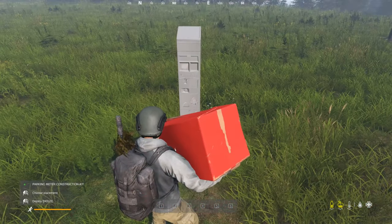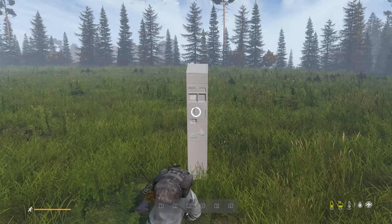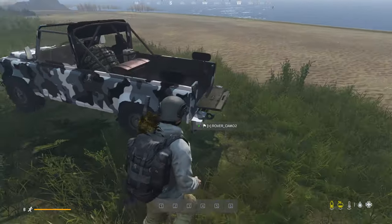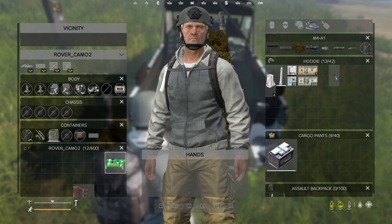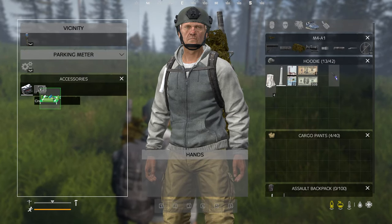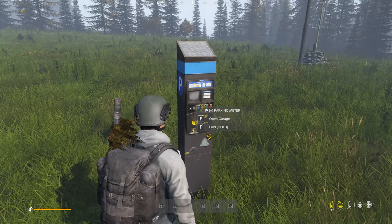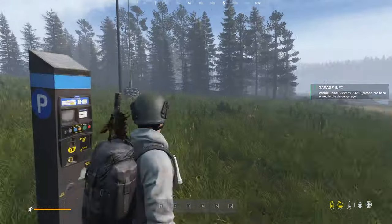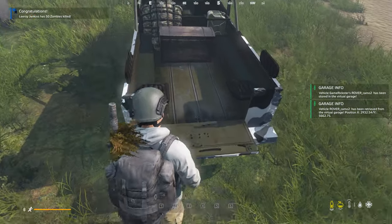Once you get the parking meter out of your car, place it down in a spot. You'll need a battery and a circuit board — I have those in the car. Head over to the parking meter and place them in there, and that's it. Go back and store your car. It's free — I have it set to free. Then you can retrieve your car. That's how it works, give it a try.